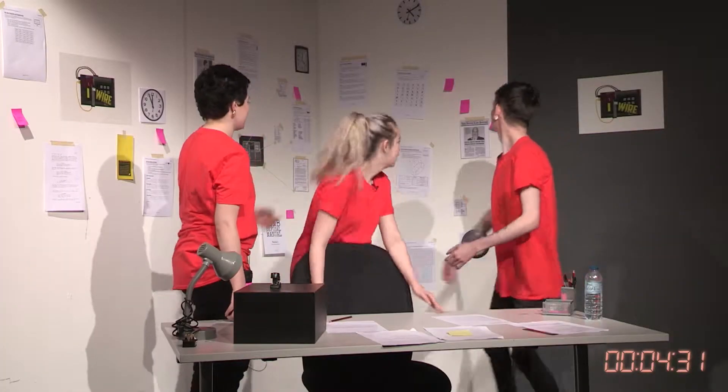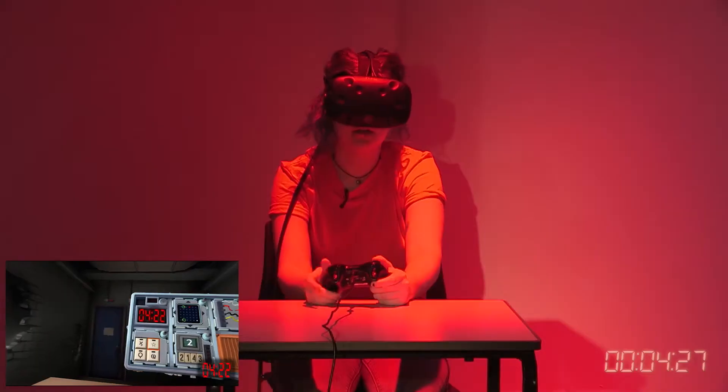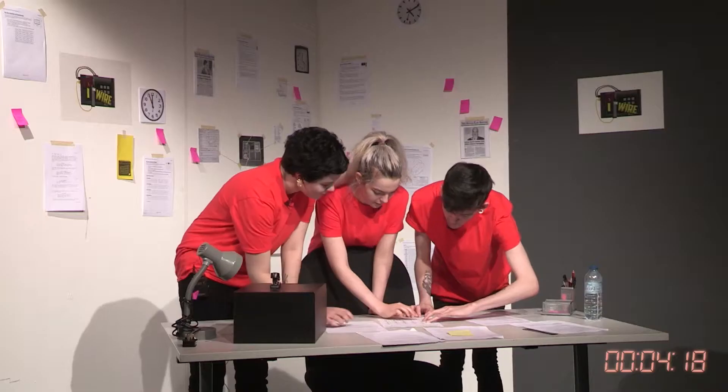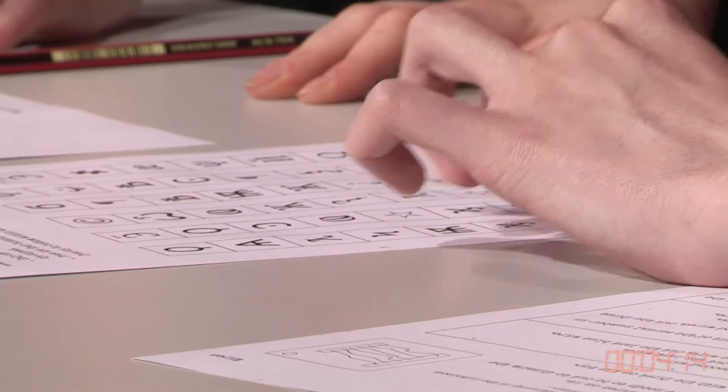There's a symbol-y one again. A star, but it's not filled in — just an outline. An O with a line underneath it and the loop thingy. Press the O. Press the loop. Yep. Star. Yep. X. Two puzzles down.